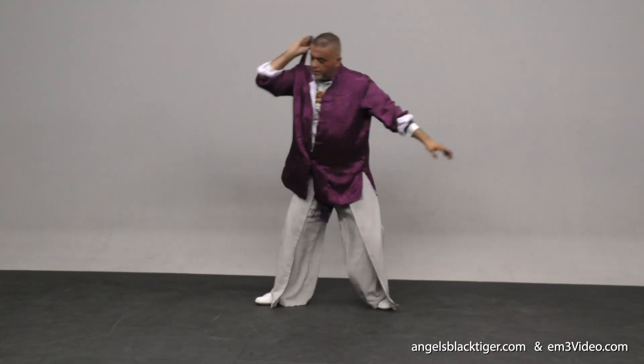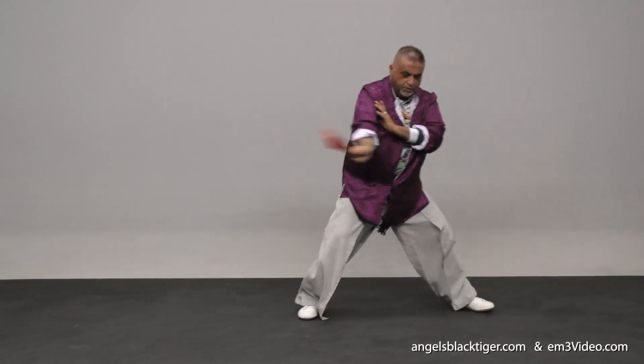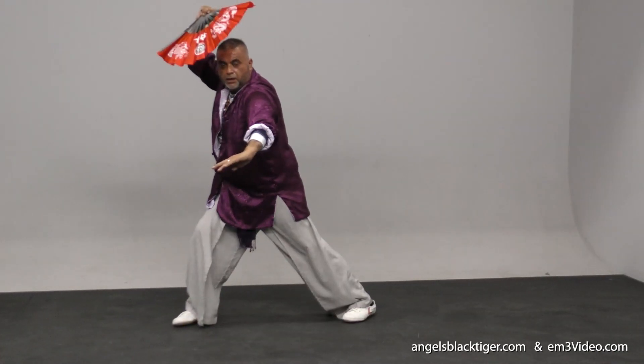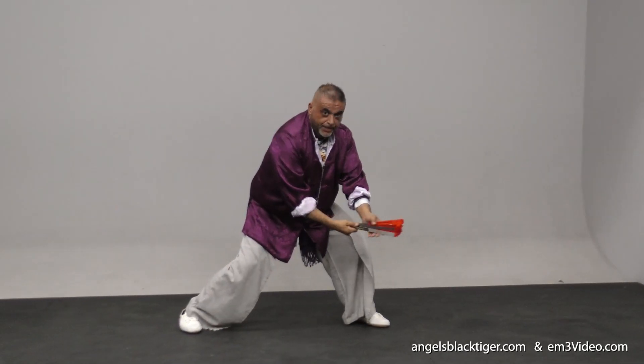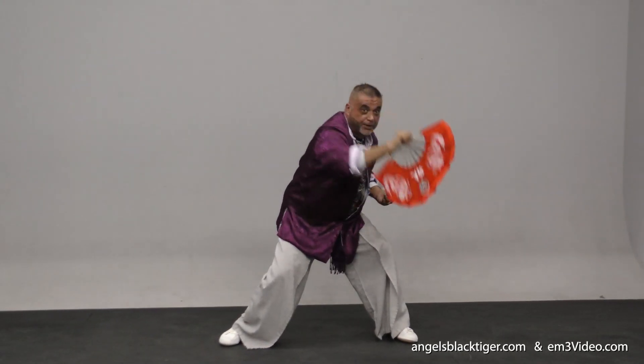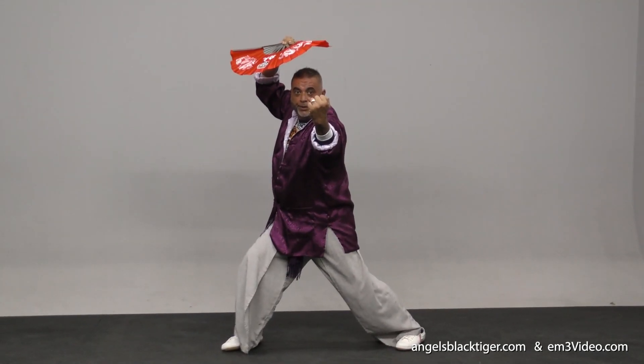One — hit. Two — open tiger. Three — block. Four — hit the leg. Six — block. And as soon as you block, you're high in that uppercut. Boom! You finish with the uppercut.